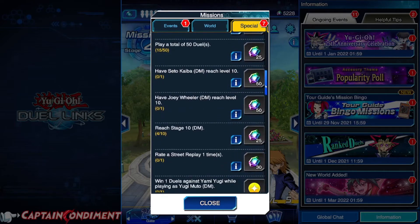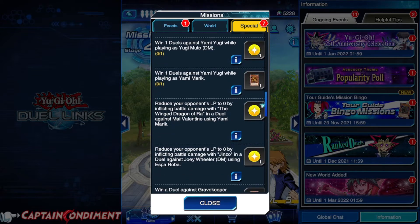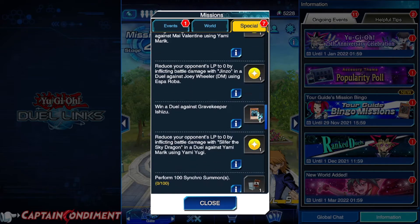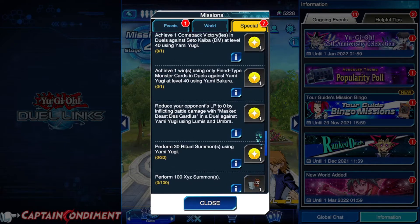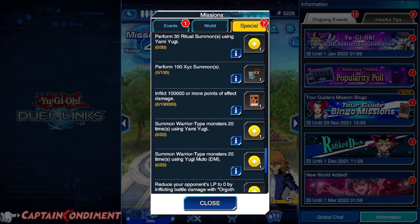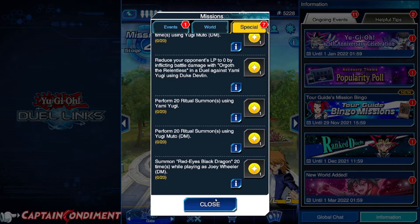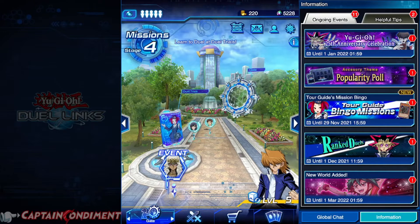There's also lifetime missions — you can have a sneak peek on how to obtain some of this. You can see there's certain skills, there's cards, there's extra deck slots, and much that you can unlock. So I'd get familiar with this and work out your priorities.